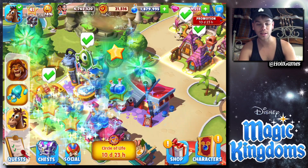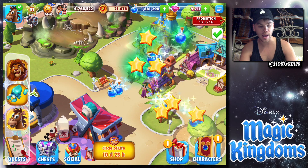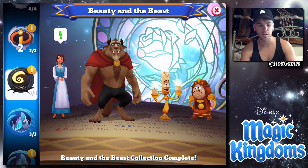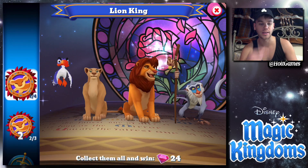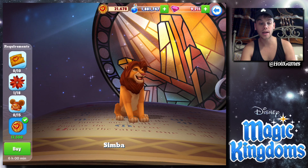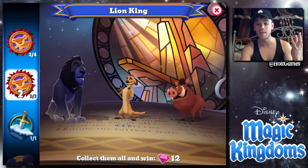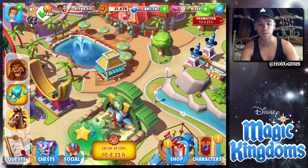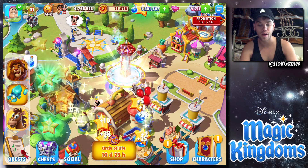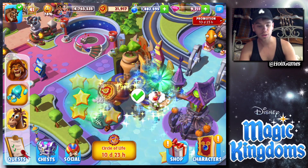Let's clear all the characters really quickly and then go straight to welcoming Simba and see what we can do, because I believe Simba and Scar both became available. Let's go to the characters all the way to the top and see what Simba costs before we welcome him. He costs 10, 18, and 15 — not terrible, but a lot of tokens. Scar is available too — we need to complete more quests. Let's clear all the characters first.